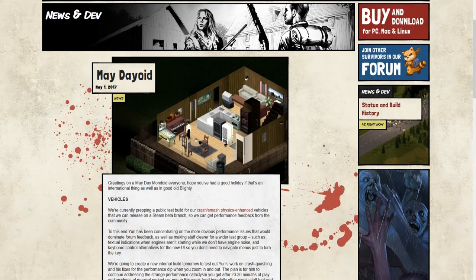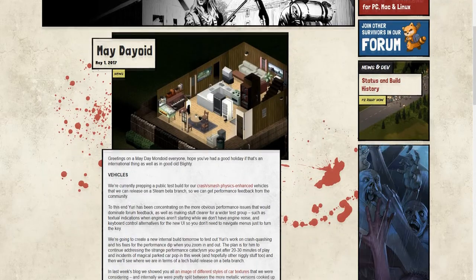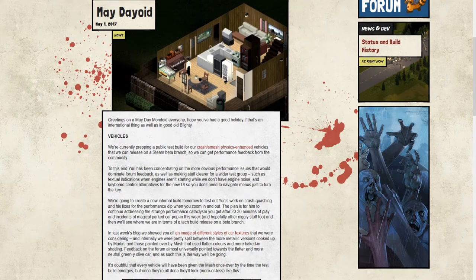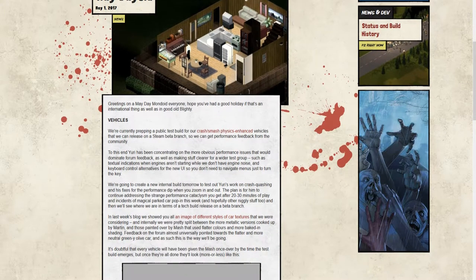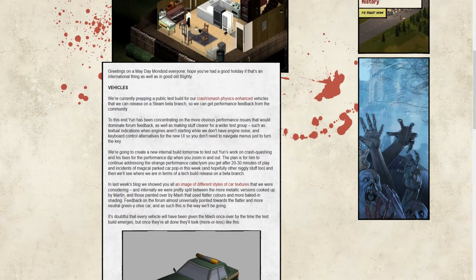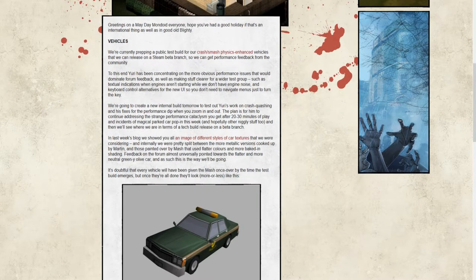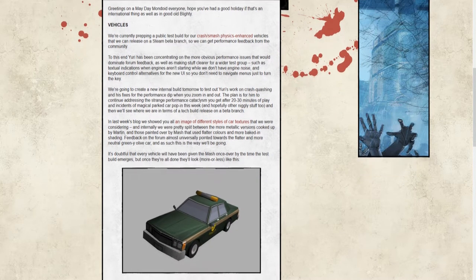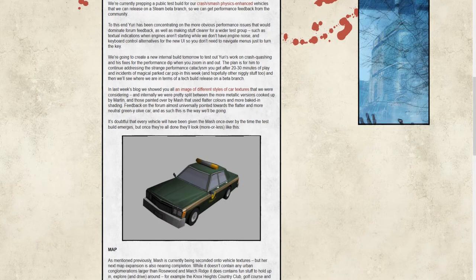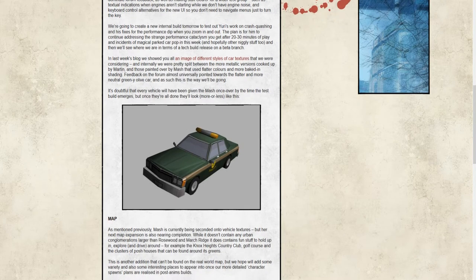Vehicles are continuing to be developed internally and progress towards a public test build continues as planned. What they're working towards is getting a build out for public testing that doesn't have obvious glaring problems — like crashes or obvious bugs — that would dominate all the feedback. They're fixing all that kind of stuff first before releasing it to us.